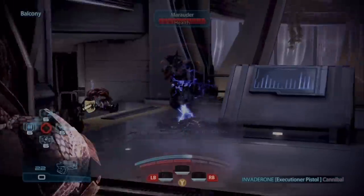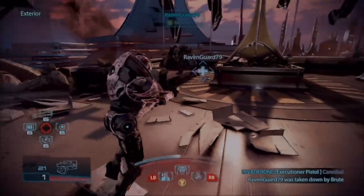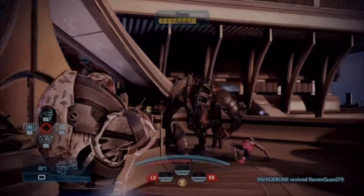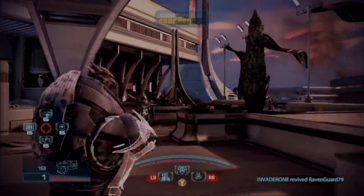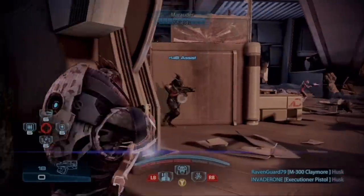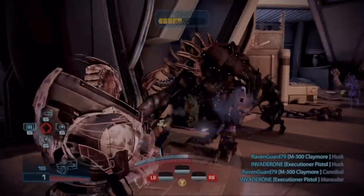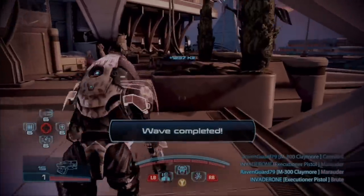For shield targets like the Marauders — Overload, strip the shield, and bam, one shot to the head or even one shot to the body and the character is down. Because this gun is like a shotgun in your hand — it's a shotgun to the face, it's a shotgun to everything. It's just so incredibly effective when you use it this way.